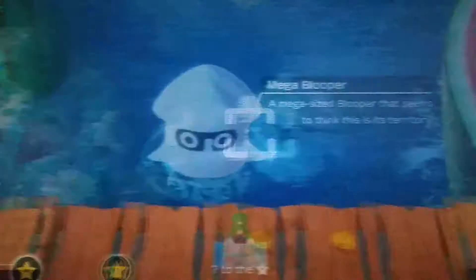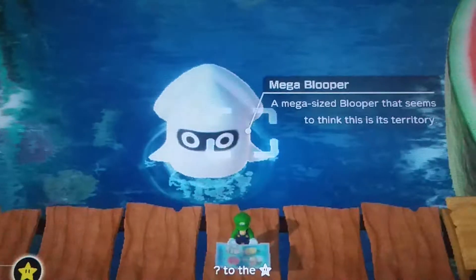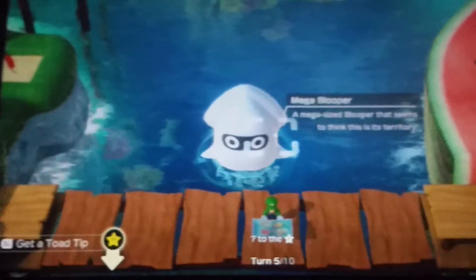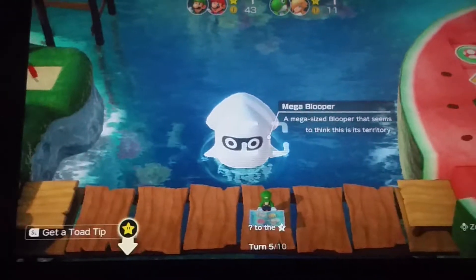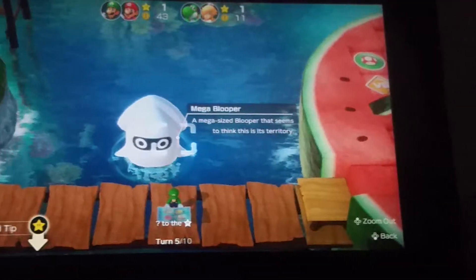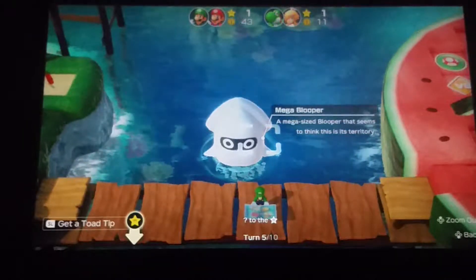The Mega Blooper has a description, but first you need to wake it up by walking on the wooden bridge there. And then if you go here: 'Mega Blooper — a mega-sized Blooper that seems to think this is its territory.' Though you can only read the description after you've woken it up. So I'm just going to show you the videos and pictures I have of every description thing there is.